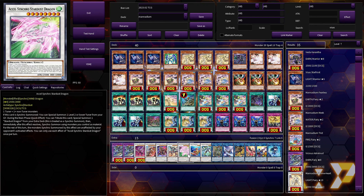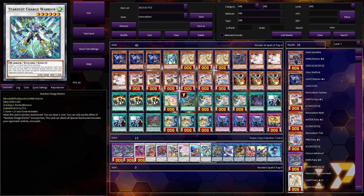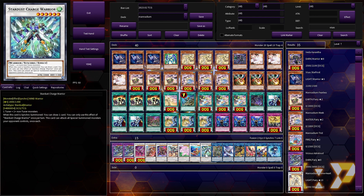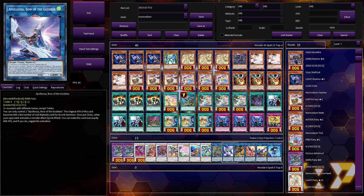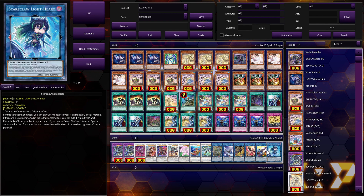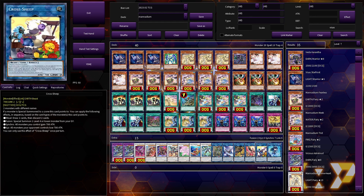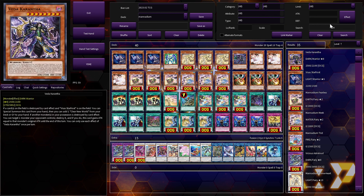One copy of Baronne, one copy of Borreload Savage, one copy of Axel Stardust — when Synchro summoned, you special summon a Level 2 or lower tuner from your graveyard. That's all you need to know; it's fantastic and it makes Dissipator. One copy of Coral Dragon — when sent to the graveyard, draw a card. One copy of Stardust Charge Warrior — when Synchro summoned, draw a card. Both are extenders; one's a tuner, one's not. One copy of Access Code Talker, one copy of Apollousa, Nightmare Unicorn, Phoenix, Cross-Sheep, and Scareclaw Lightheart, who adds the Scareclaw field spell. Let's get into the replays to discuss the combos.